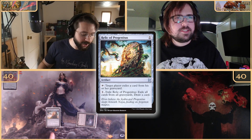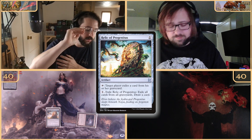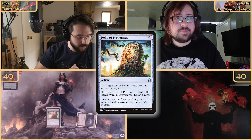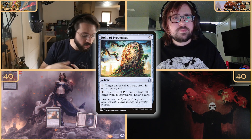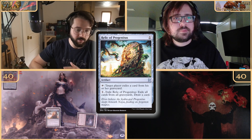Relic of Progenitus — I can tap it to make target player remove a card from their graveyard, or I can tap one and remove Relic of Progenitus from the game to remove all graveyards and draw a card. And we're coming in with a Waste — the Eldrazi basic land.